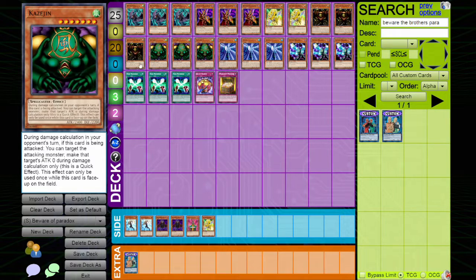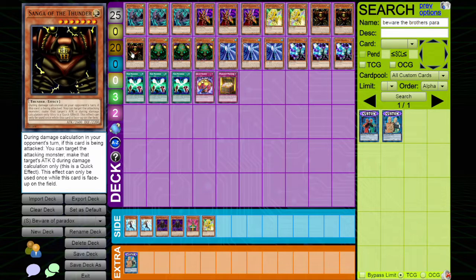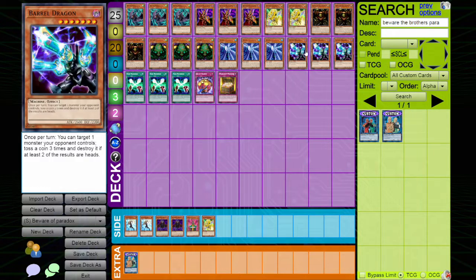We play three of each Gate Guardian piece — Sui Jinn, Kazi Jinn, and Sangha of the Thunder — because that's how the skill works. As this deck develops more, I can see these losing copies from the deck. We're also running three Barrel Dragon, because it's our best removal card for level 7 monsters.